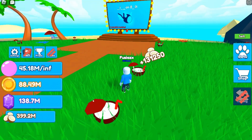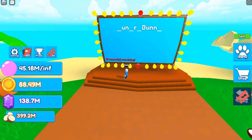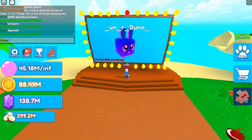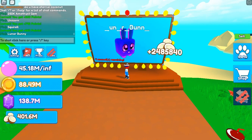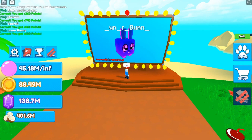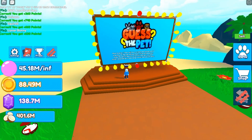First I'm going to check out the pets area — I heard you can get a pet from this. You have a chance at getting a pet here. That's a Lunar Bunny! You get coconuts from that too, that's cool. And you can get a Doggy Hydra pet, which is one in 500.